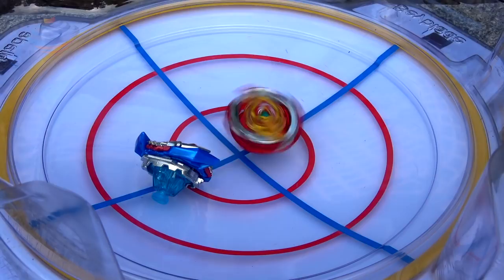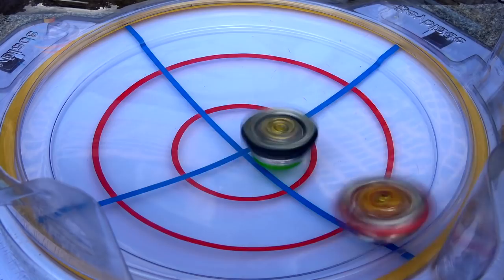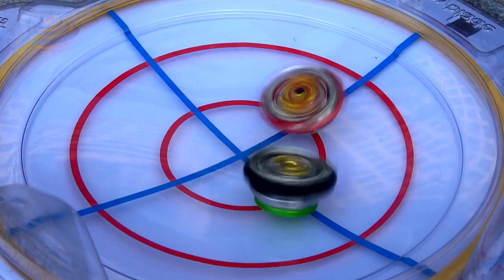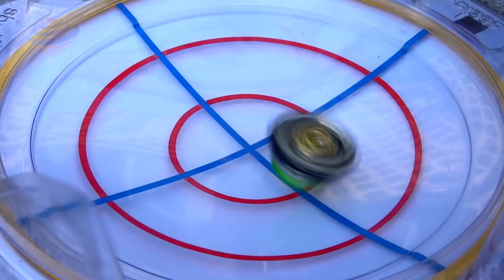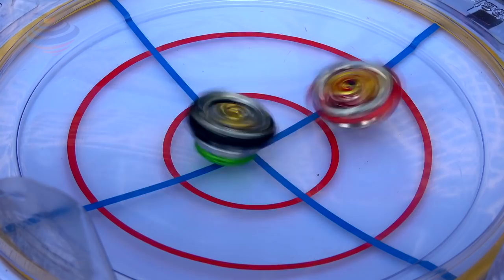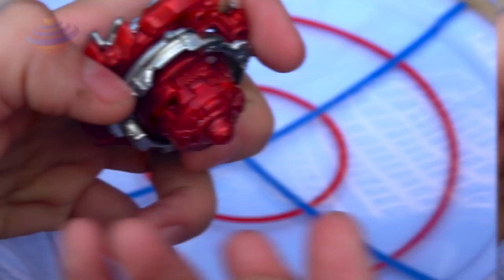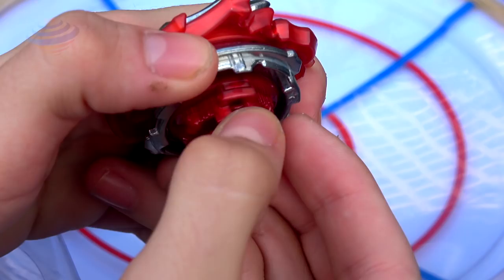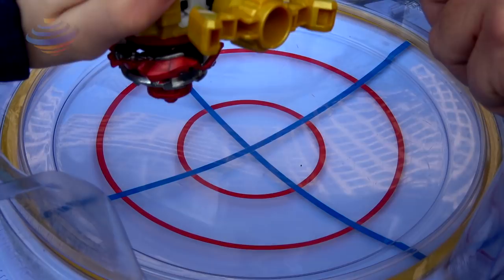Now we're going to move on to Zed Achilles against Emperor Fornus. 3, 2, 1, go shoot! Look at me go — burst it! Fornus is gonna be tough to burst. I lost that one, 0 to 1. 3, 2, 1, go shoot! I'm not really a fan of the Zed Achilles driver — I sort of like the gimmick, but I always feel like it'd be more effective with a better driver. 0 to 2. The Xtend driver is still a mystery to me — I don't think it changes in battle; I think you purposely have to change it. So if you switch it to its tall mode, maybe it'll perform differently. We're gonna try tall Zed Achilles now. If I lose, hashtag giraffe Achilles failed us.